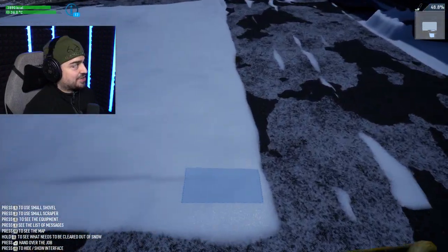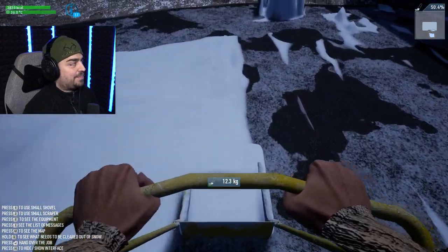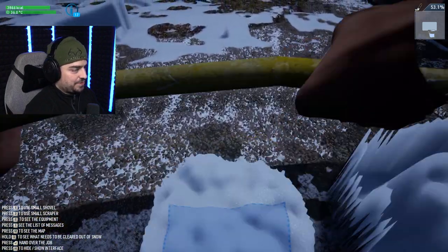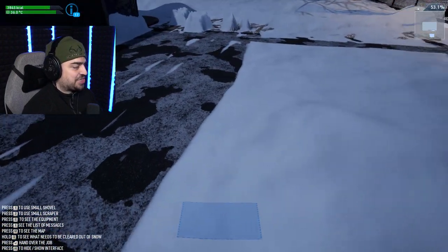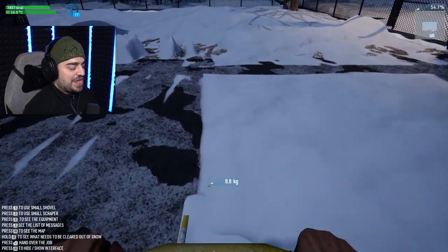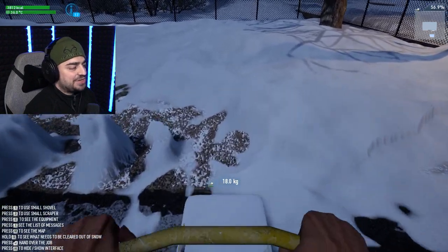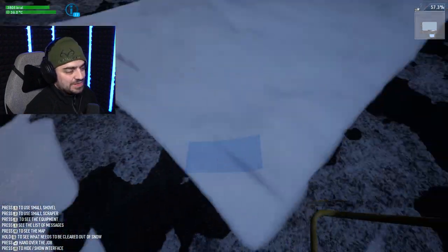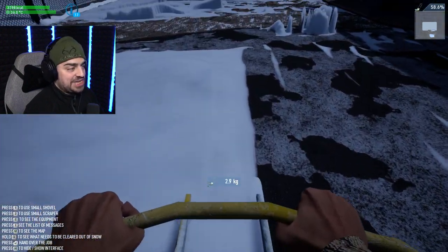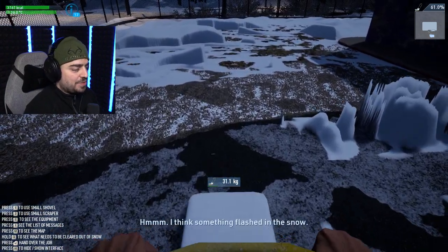We got ourselves all wrapped up and warm and still have plenty of calories to work with. Uh oh — we're at 36 degrees Celsius right now. They said if we drop below 36 degrees Celsius, things would not be good for us — we'd get sick and get disease easier. Nobody wants that.